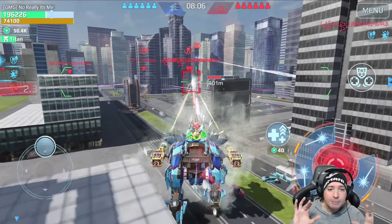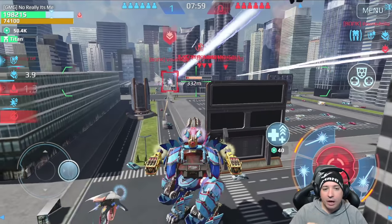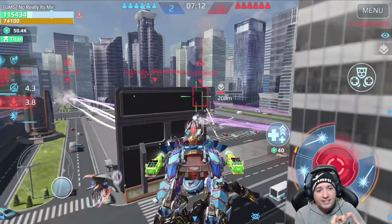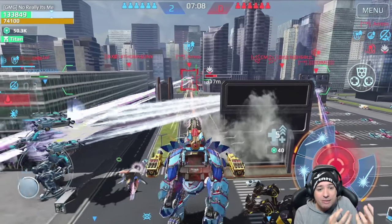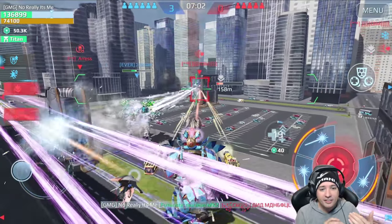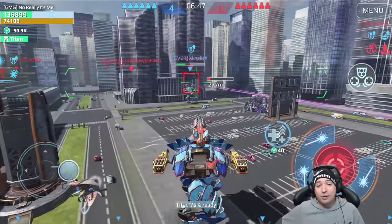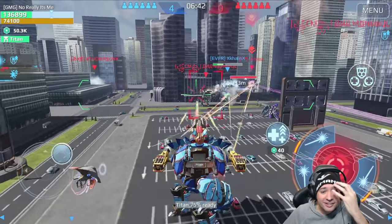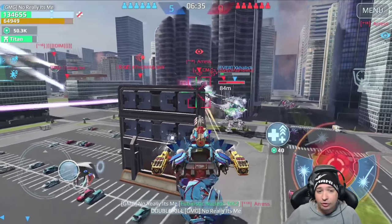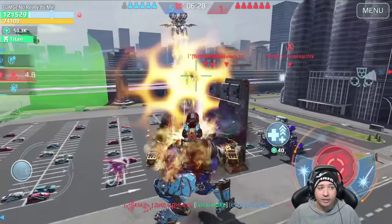Can anyone explain how the targeting system works? What are the target priorities? How does the system not take into account that my weapons cannot shoot through walls — and yet gives me all those targets before the only viable one? Why doesn't it matter whether my crosshair is literally on the guy I'm trying to aim at? The game is six years old and it still can't get the targeting system even remotely logical. Pixonic, there is no excuse for this.